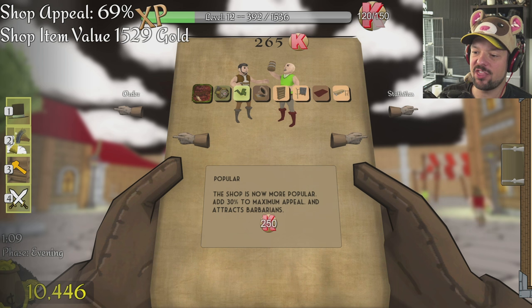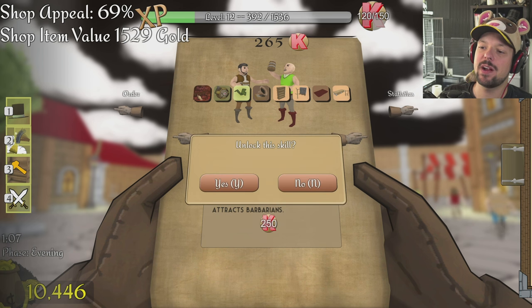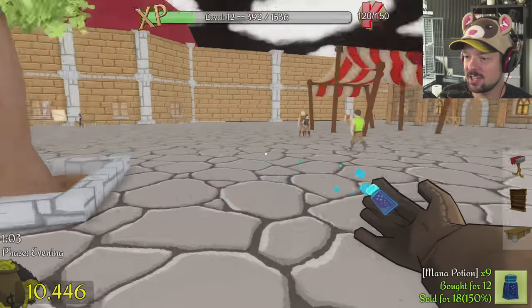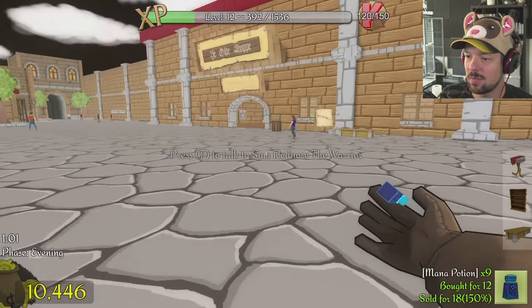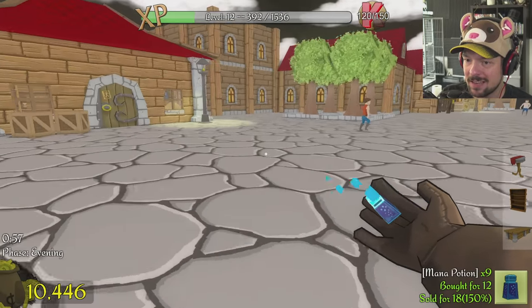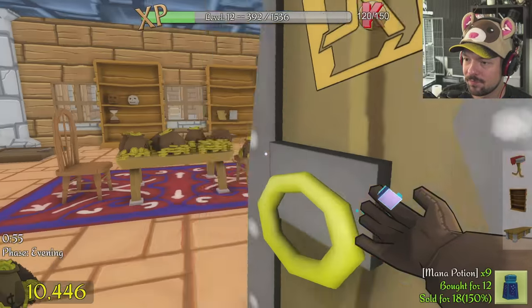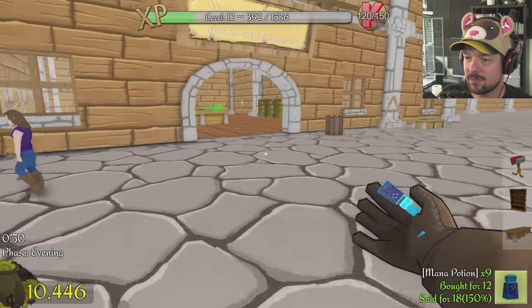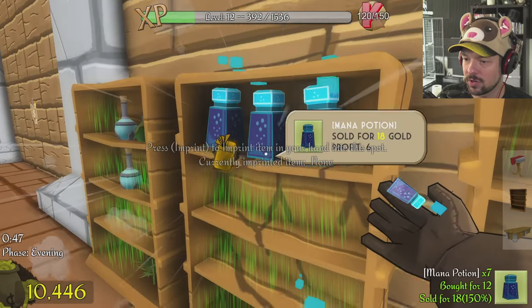There was something for 250 that I wanted — oh yeah, Popular! The shop is more popular — add 30% to maximum appeal and attract barbarians. Yes, we're going to unlock this skill. Actually, it's still one minute remaining — I can still make some money. Nothing in the trash. Look at all that money — why am I not using that for my store? It's just laying around.